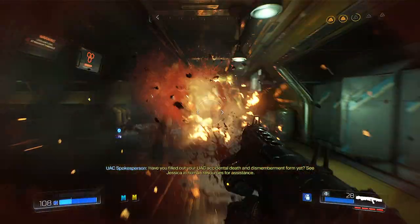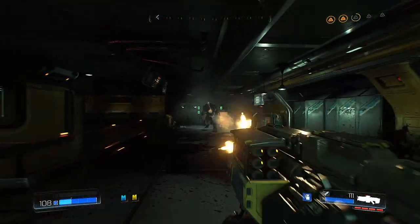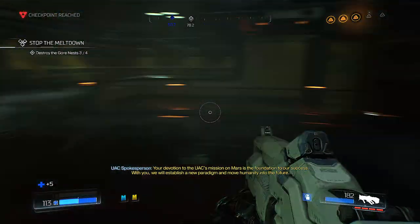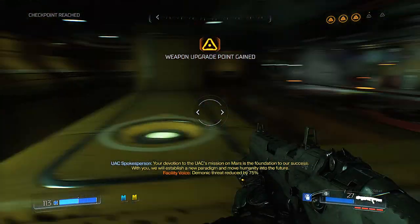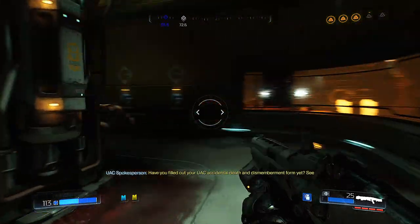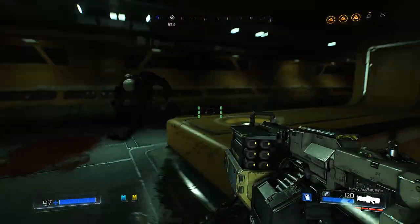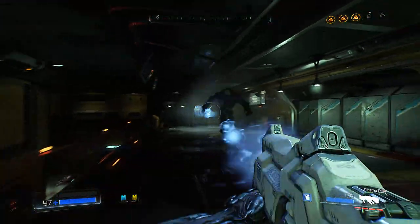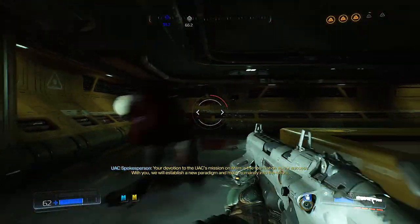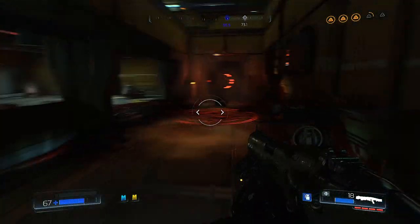Oh nice — hey no! Hell knight, get away! This guy does not know how to take no for an answer — he's like a guy at the bar. Stop it — give me all of your health now! What, why are you still here? The gore nest is officially destroyed. Come here — no, you don't get to escape me! Yes — wait, stop it! I do not like you. Oh, you got really lucky, Mr. Hell Knight. Not so lucky anymore, are you? All right, let's continue.